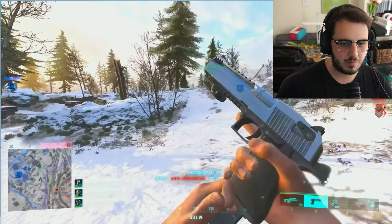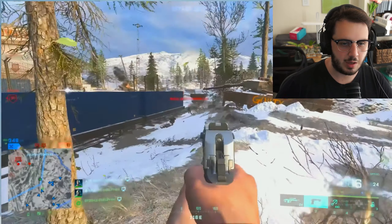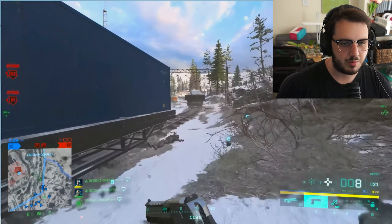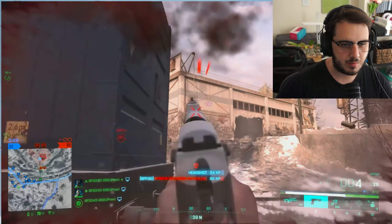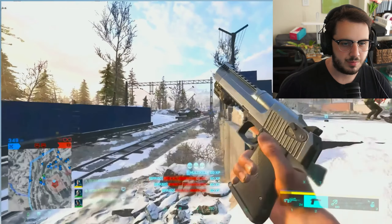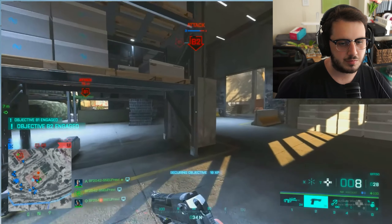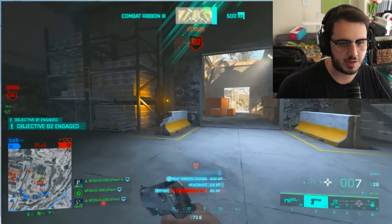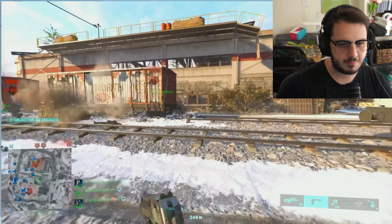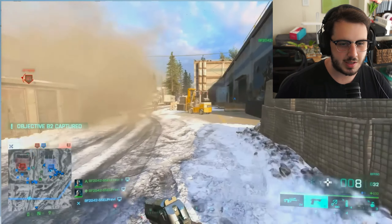That icon is new, or maybe I just haven't played 2042 in a while, but I've never seen damage output like that. That was 60 damage. Try the other ammo and see if it does more damage — absolutely crazy. This map is definitely from Battlefield 4. Killing AI aside, a two-shot at medium range is a little crazy — and this isn't even the faster fire rate ammo. I feel like this might just be a little bit too strong.